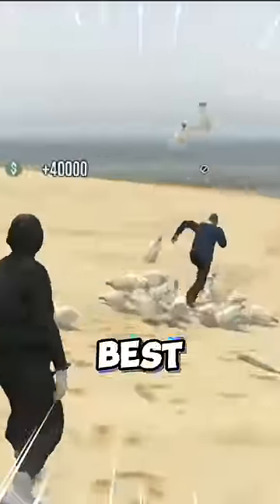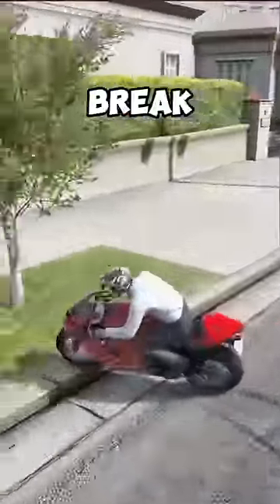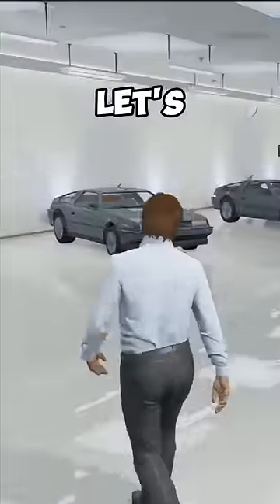In GTA 5, we've already seen the gate glitch that launches you, so here's some more of the best glitches. In GTA, when you do a wheelie while holding the emergency brake and hit a wall at the same time, you'll go over it. The best part is you can escape people chasing you.